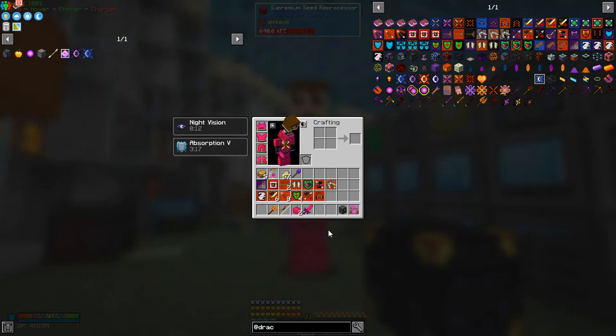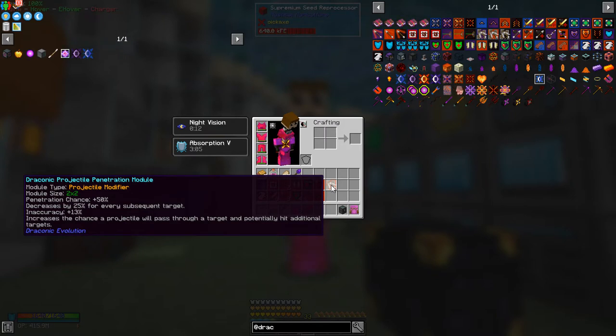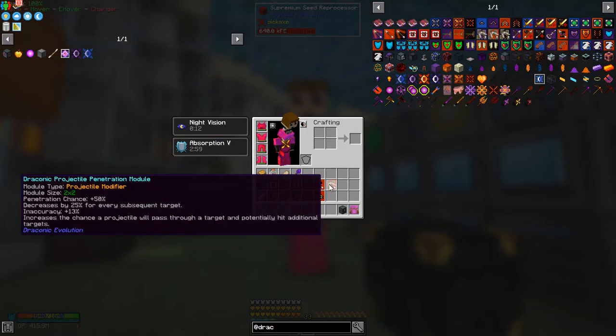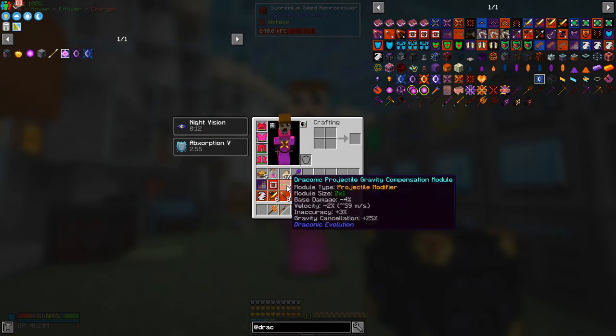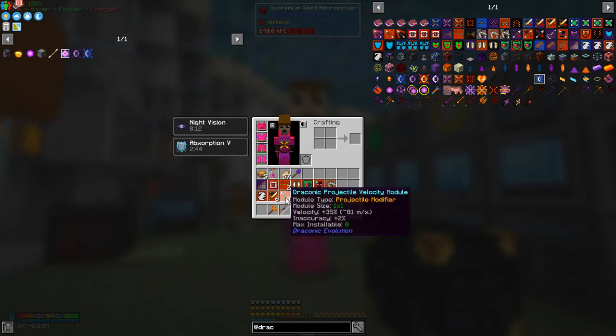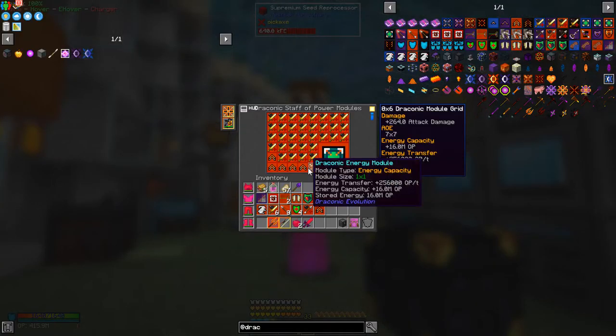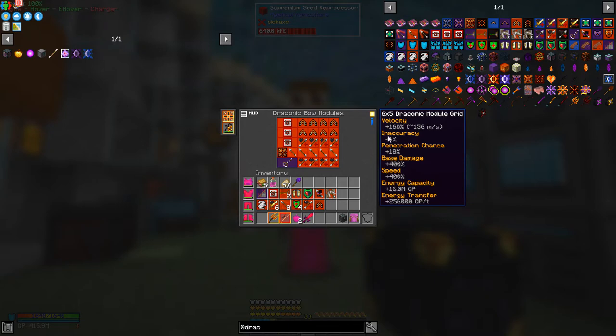The projectile immunity cancellation module — I don't need it; it basically just prevents endermen from jumping out of your way. The penetration module doesn't do very much against mob bosses because we're not aiming at targets behind them — it would hit multiple targets. Gravity compensation is useful — it means arrows travel further before they drop down. The predictor of austerity does the same thing but increases inaccuracy by two percent, which is why you need the accuracy modules. Let me go back to the screen to check the details.